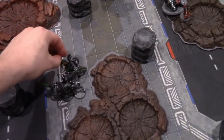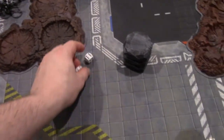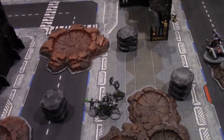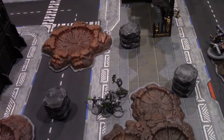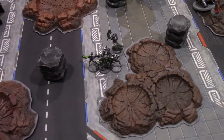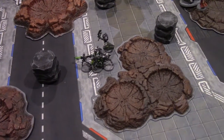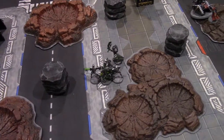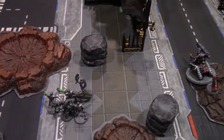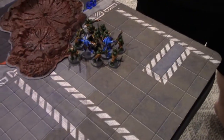After beating the zombie, Necrons consolidated three inches forward. Thousand Sons combat: Tzangor with chainsaw dumps three attacks into the group of two — all dead. Rolling on the boon table. The other Tzangor with two attacks goes into the squad that lost one guy, hitting on threes — wounding on threes — one five-up Disgustingly Resilient — fails. Eight zombies left to attack back.